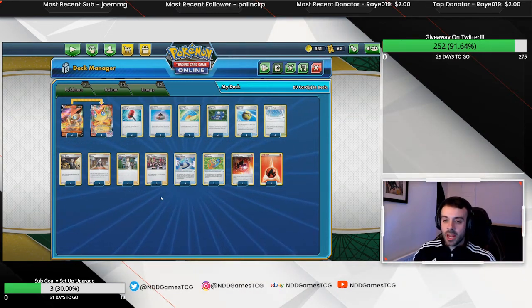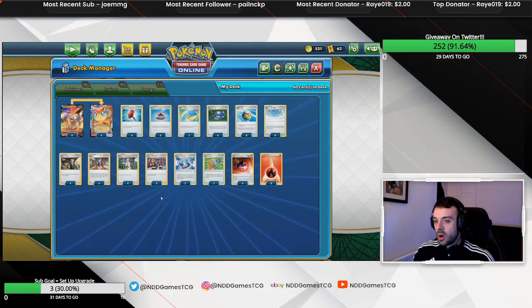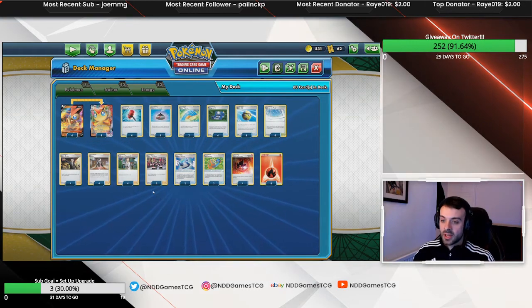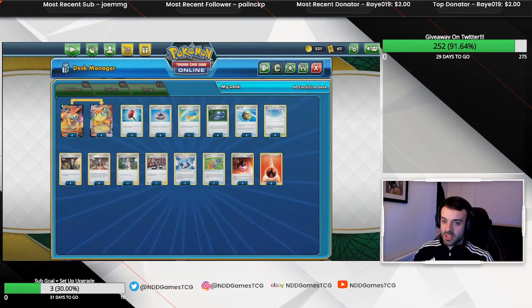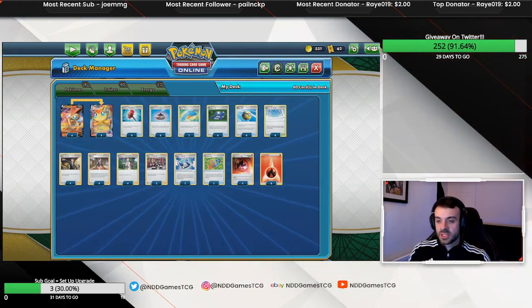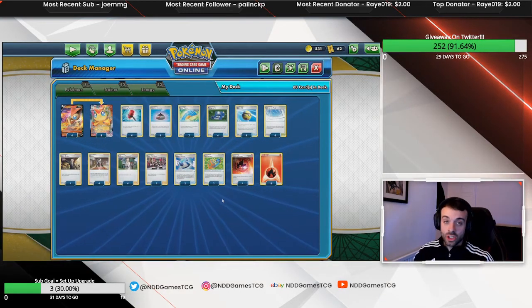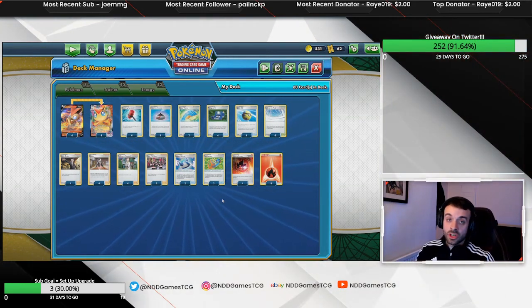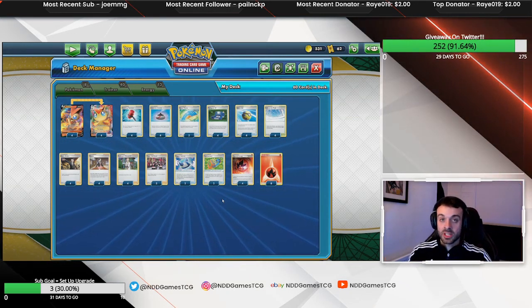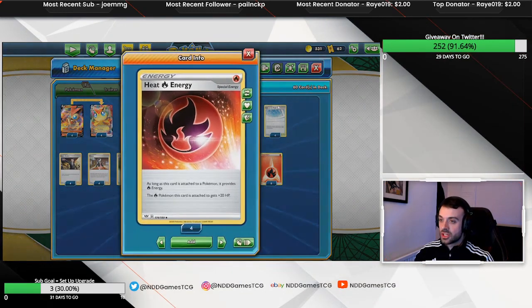We could potentially swap Team Yell Grunt for Air Balloon or more item cards that give consistency instead of a dead supporter when we're losing. Rugged Helmet is good for energy control — solid if you're winning, and it can give you a chance to come back with resources. Tool Jammer worked absolutely fantastic: it turned off Air Balloon and stopped people from switching. I got Tool Scrapped a few times which hurts, but that's the risk of playing such an impactful card, especially in a meta with so many items.